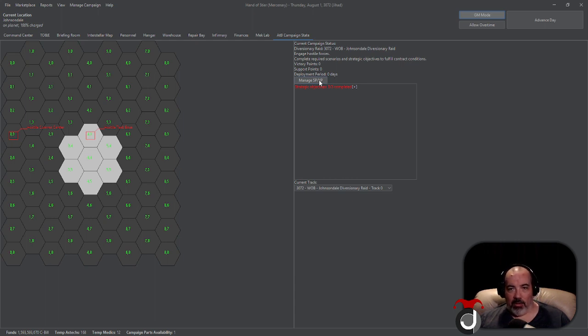Below that we have 'Manage Support Points and Victory Points.' If you click on it, a little window comes up where you can convert victory points to support points, or convert support points to bonus parts. If you have GM mode turned on — up here next to the Advanced State button — you can also add victory points and support points manually.